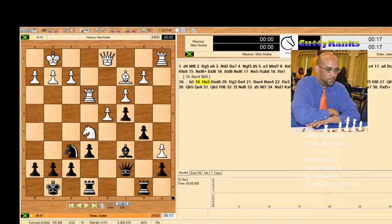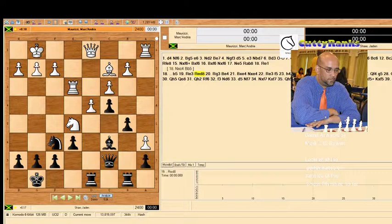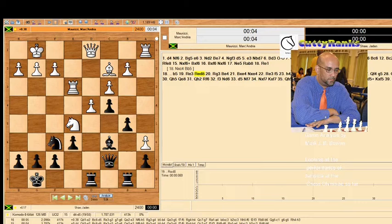Black played rook e to d8. I'm not sure I would have played that — I would prefer the rook that is now on b8 to be there. But now I understand that Black wants to push the pawn all the way down, so the rook on b8 is there for that purpose. The rook on the e-file he's going to use on the central rank. So it's reasonable.